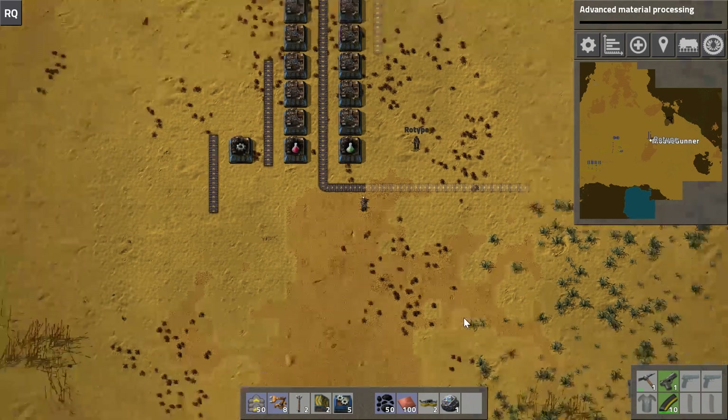The first thing I'm going to do — we've got part of this — I'm going to finish out this line here. This is going to be our green science input, and green is simple at least because you can have input on one side and output on the other. You don't have to worry about two lanes or anything like that.